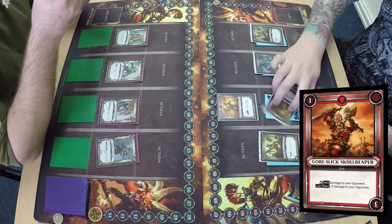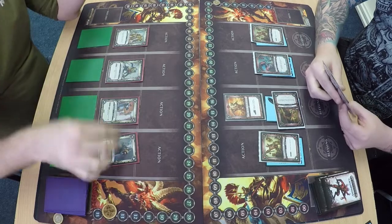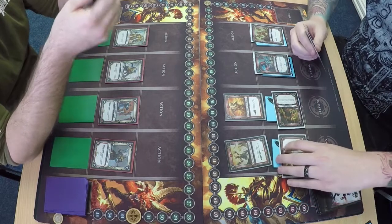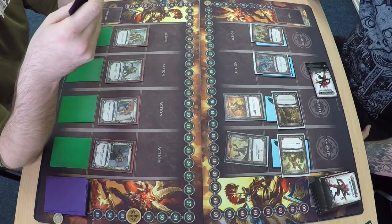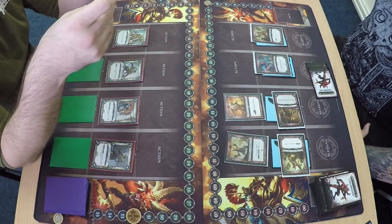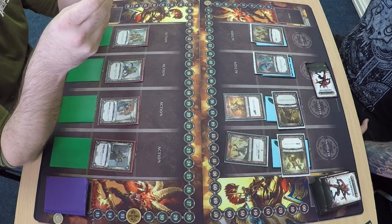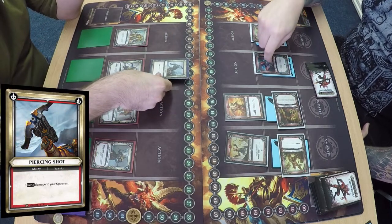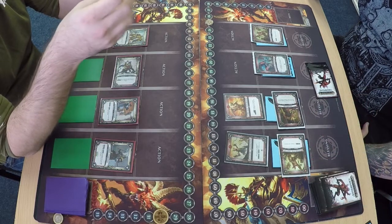Game on. Hamish opens with the Gorslick Skull Reaper dealing one damage. Scarbrand completes his first quest, Blood Fury Wrathmonger and the Blood Reaver Chieftain complete their first quests. Both of those units have got Last Stand. Blood Fury Wrathmonger removes the unit in front of it and the Gorslick Skull Reaper deals two damage. Then a piercing shot from Vandus Hammerhand — three damage to Hamish — but the Ogroid Thermoturge deals two in return because an ability is used down his lane.